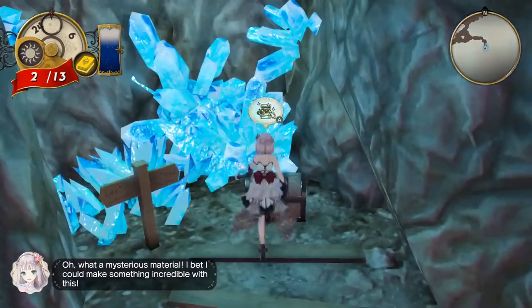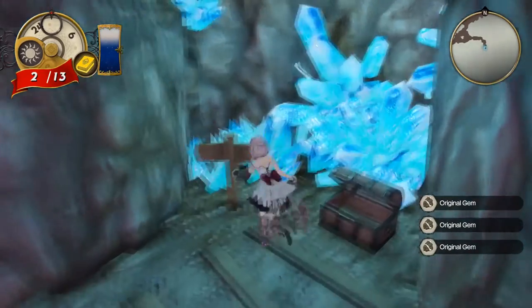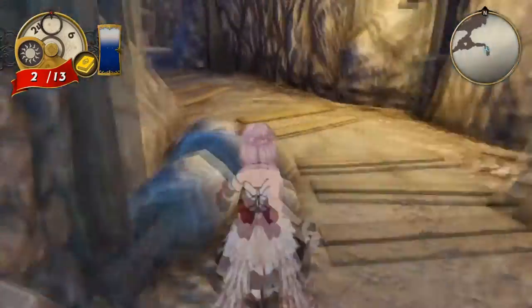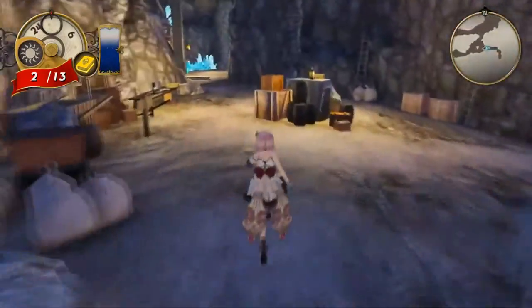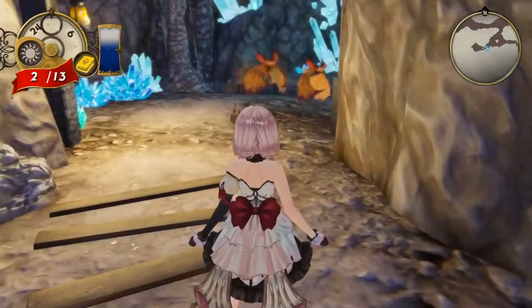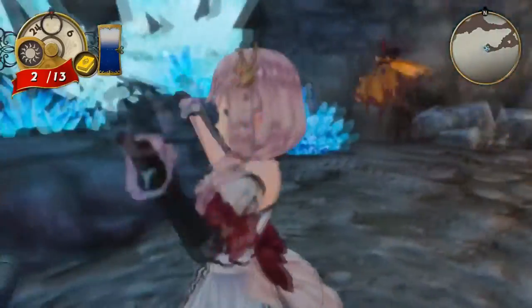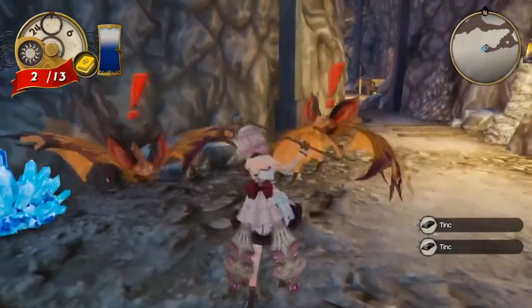What does this signpost say? I can't read it — that sucks, I was kind of hoping to. We've got some gems here, look at all these gorgeous crystals. Very nice indeed. Let's go back and see if we can go down into this dead end. I will fight a couple of these bats in a second. I'm just going to grab this chest down here — we've got some tinct, very nice.